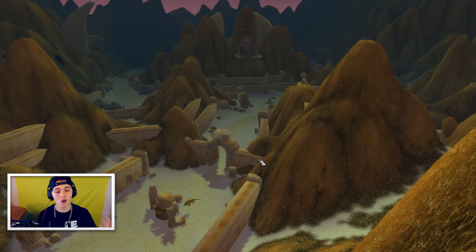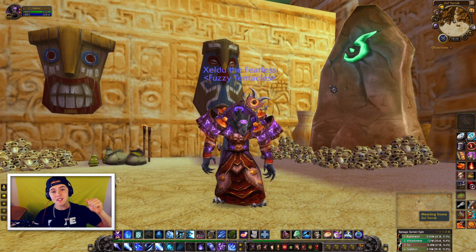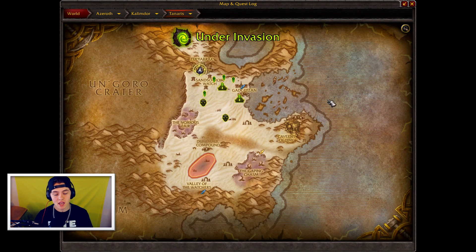We've done tons in the past — we've done RFD, Dire Maul, stuff like that. Now we're gonna be doing Zulfurak. Getting into today's video, I'll be showing you guys the location for Zulfurak so you can actually get here to farm the transmog. It's located over in Tanaris, up at the very very top of Tanaris. Personally the best way to get here is just taking the portal over from Dalaran and going to Caverns of Time, then flying right up to Zulfurak.